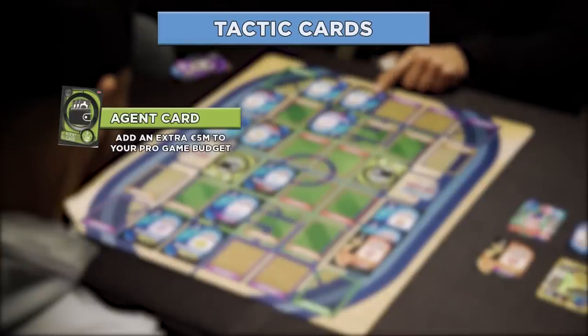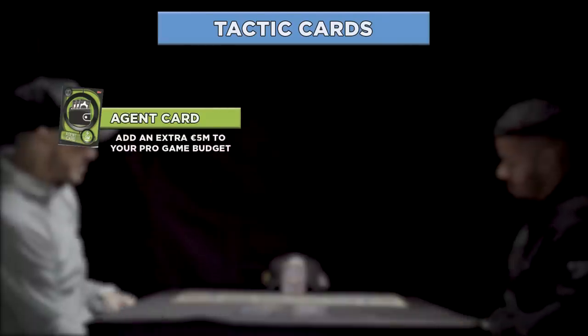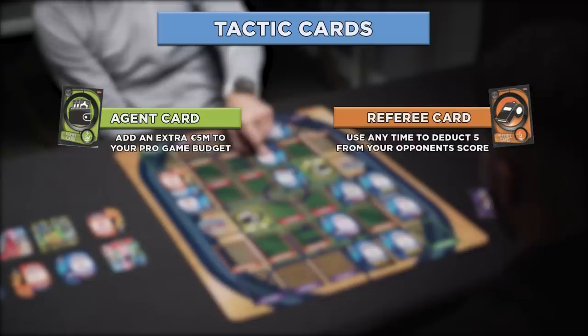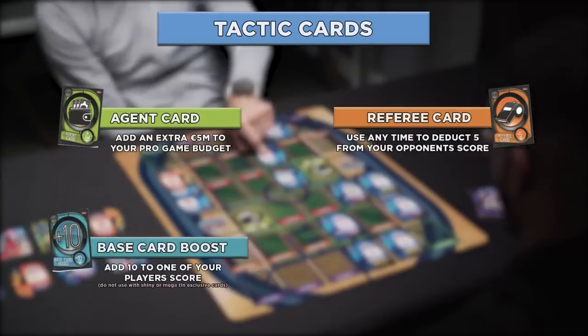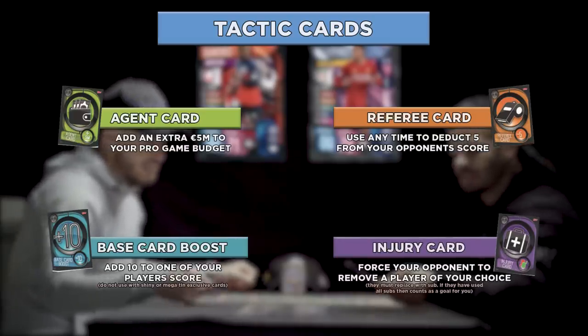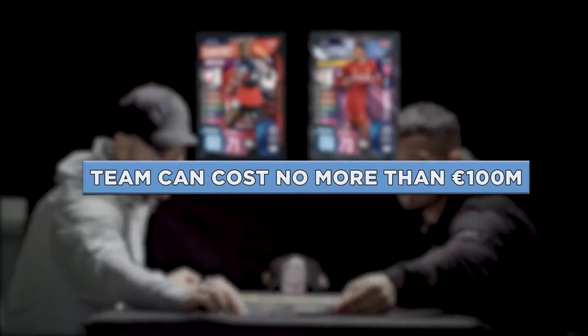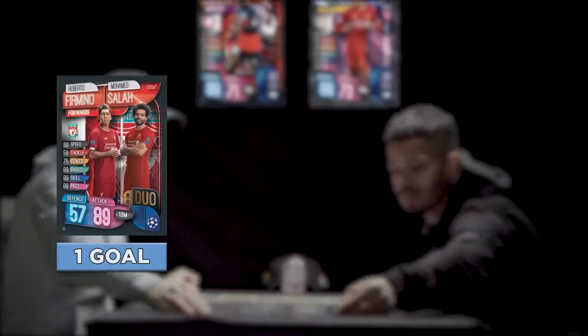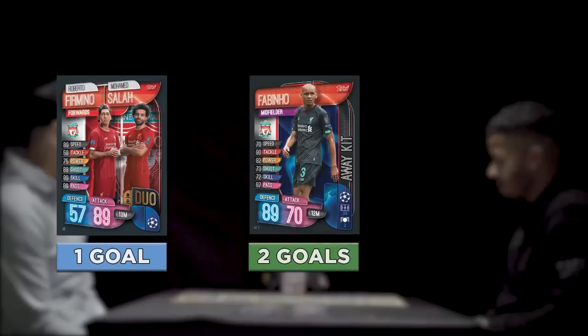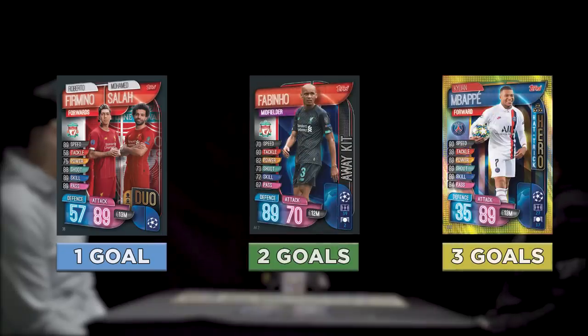Now onto the tactic cards — choose up to two tactic cards for each match. The agent card: add an extra 5 million to your pro game budget. The referee card: use any time to deduct 5 from your opponent's score. The base card boost: add 10 to one of your players' scores. The injury card: force your opponent to remove a player of your choosing. Make a full team with no more than 100 million euros including substitutes. Duo winning cards score one goal in a game, away kit winning cards score two goals, hat-trick hero winning cards score three goals.